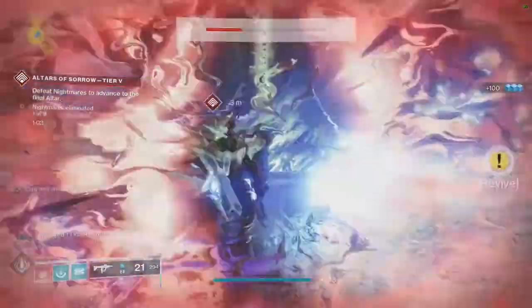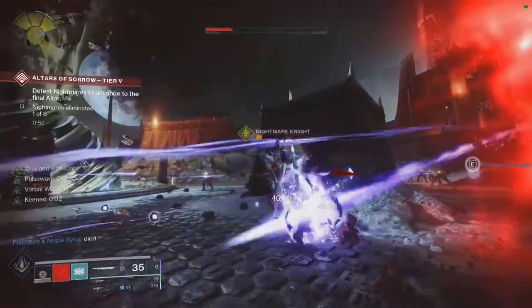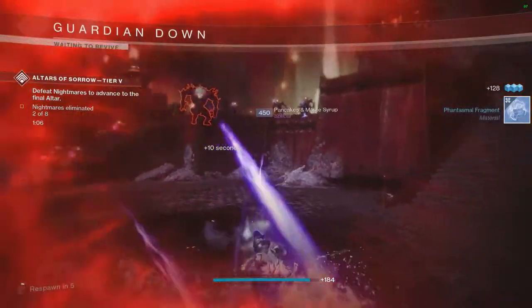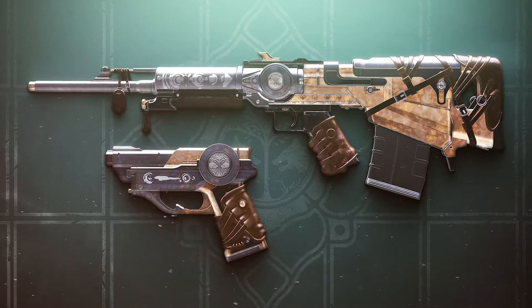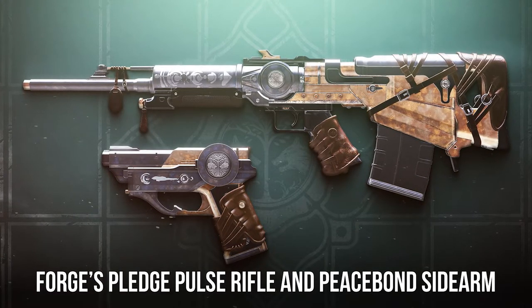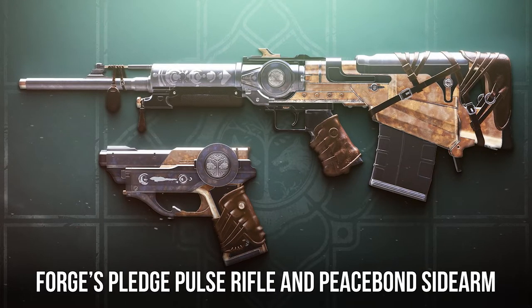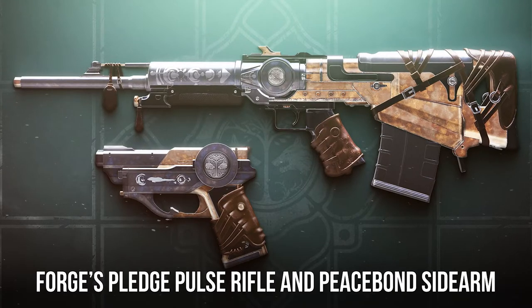Those are all of the armor and mod changes heading into Season 15. As an added bonus, Bungie gave us a little sneak peek into next season's Iron Banner. Next season, two new weapons will be available: the Forge's Pledge Pulse Rifle and the Peace Bond Sidearm. Each of these will be available through vendor packages, bounties, match rewards, and of course the Seasonal Iron Banner Quest.